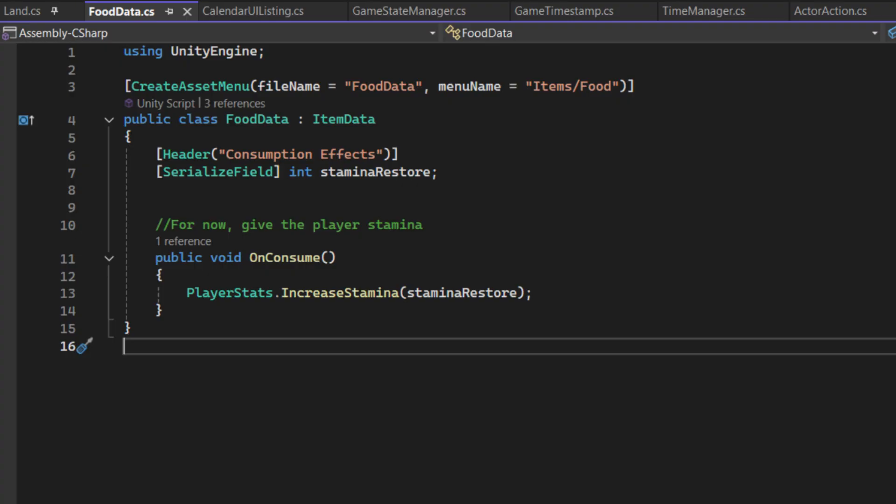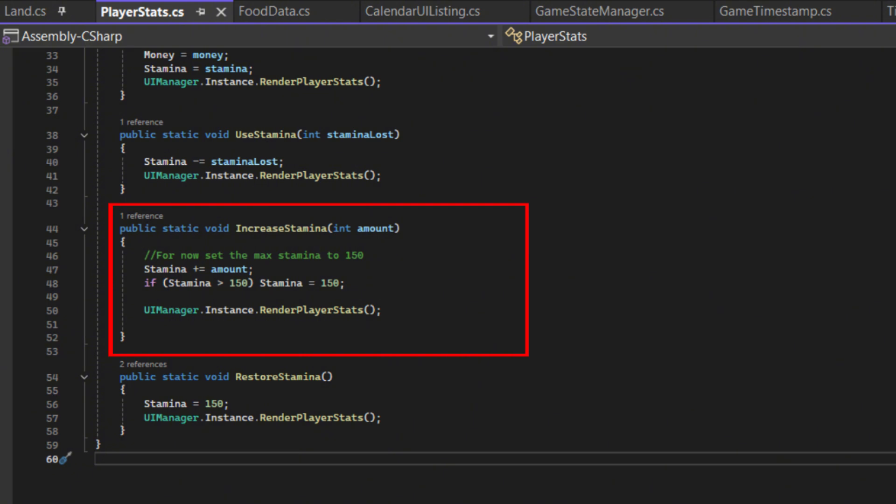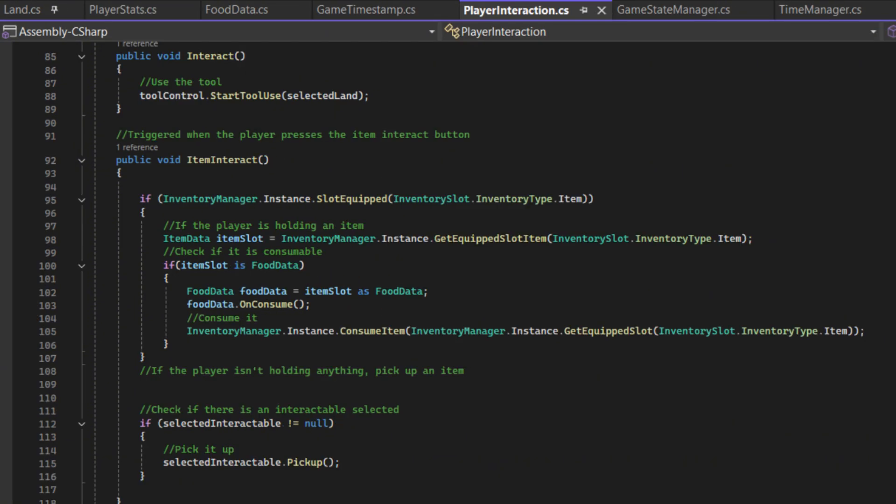We created a food data scriptable object that inherits from item data to handle consumption effects. For now, all we are going to do is restore stamina when food is consumed. Over in player stats, we set up a function to handle stamina increases. When players consume food items, it will restore their stamina up to a maximum of 150. We'll probably make this a variable sometime later, such that the player can increase their max stamina, but for now this will do.